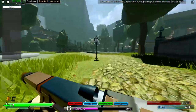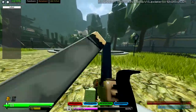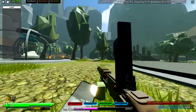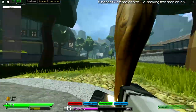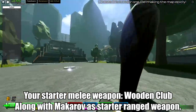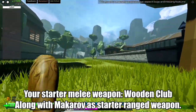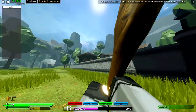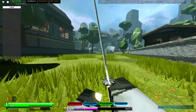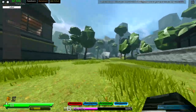Make it fun at the same time. So check out the globe. You got a wooden club, which basically is your starter melee weapon. Whenever you join the game, you start off with a wooden club along with a Mako. And you got a Katana, which is a 3-star. Beautiful stuff.